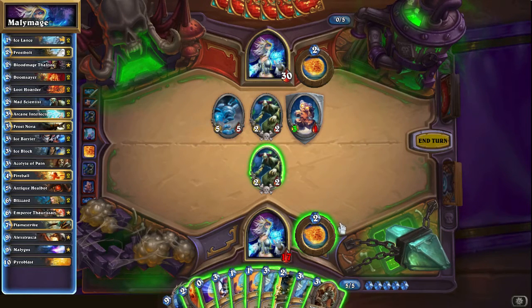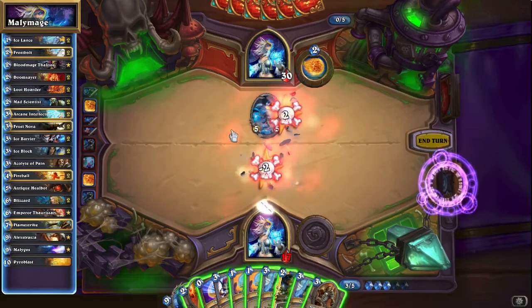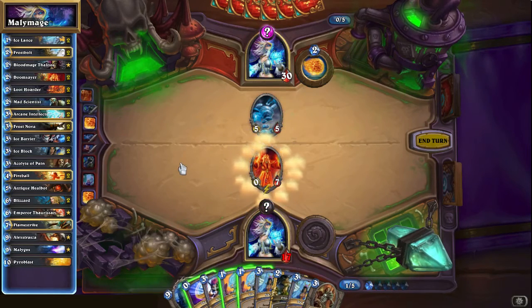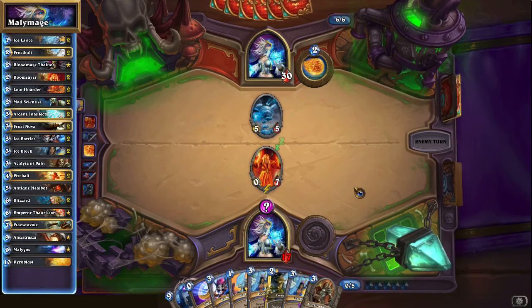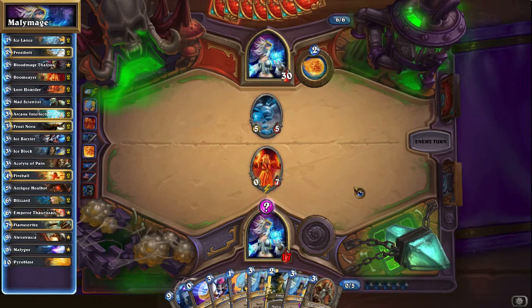Opponent seems to be playing some kind of - well that's a little ugly. Getting majorly lower but with the Ice Barrier there's no real need to worry. I'd like to trade this and see if there's a Mirror Entity - if there's no Mirror Entity I can still Ice Lance that guy. So let's trade this off, get her secret out and see if that is a Mirror Entity. That is not a Mirror Entity - I'll Ice Lance that guy then. Oh it's a Counterspell. Well at least we got that out of the way. We do need to start doing some damage to her and that's not really happening right now.